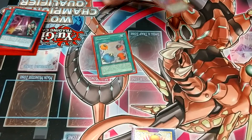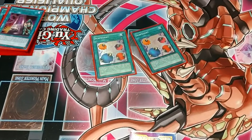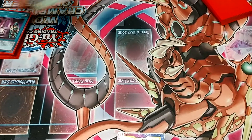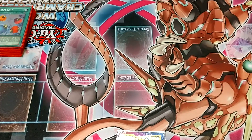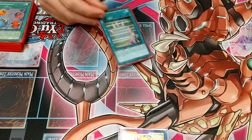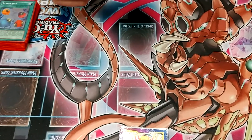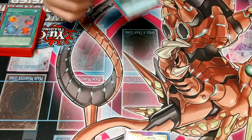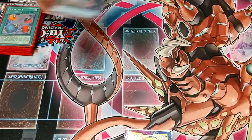I have two Scapegoat — you're going first place, they just help you extend. I also run one Soul Charge as an extender as well. Not a bunch of people are running Soul Charge in Paleo, but I think it's a real big blowout card. If you see it first turn, you're going to make two Totally Awesome, and you're not going to lose many of those games.